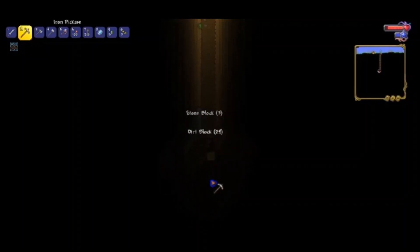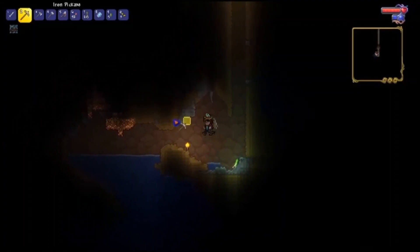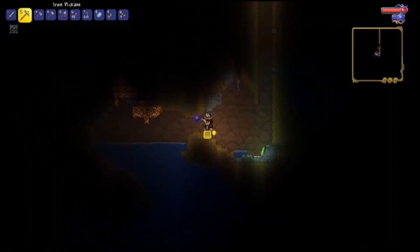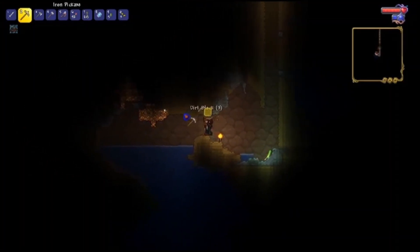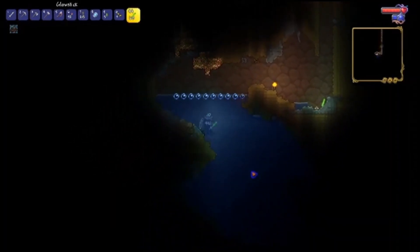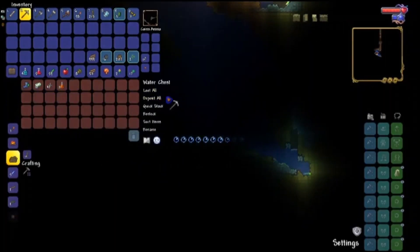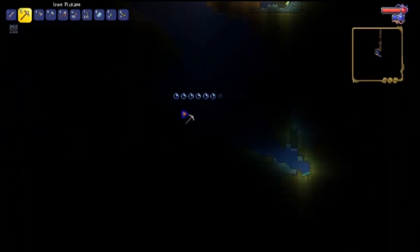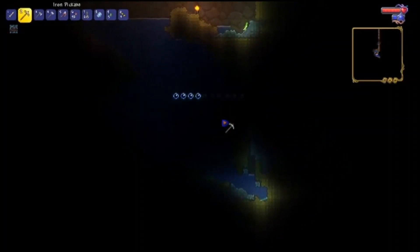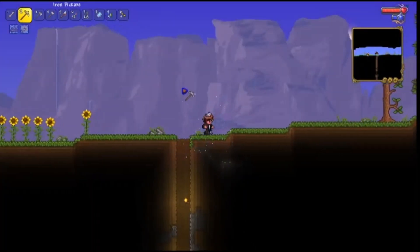We've already found an opening and hopefully we find a chest because this world gen is looking a bit dry. Oh, I'll take it — that's a Hasty Water Walking Boot! Very good find to be honest, but now we're back to a dead end and it's almost night already.